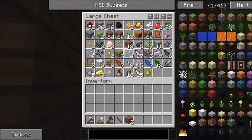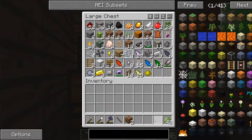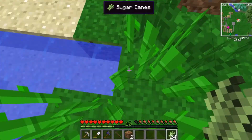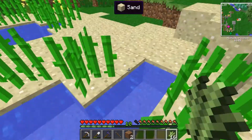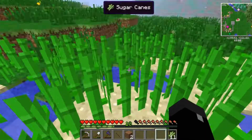First things first, we did a sugarcane farm. This is really important. Sugarcane is a useful thing. Paper is actually probably the most useful thing you can have in TomCraft, which is why I cared so much about finding the sugarcane, which I'm quite happy I didn't find. TomCraft is pretty much unplayable without sugarcane, and it seems like a pretty good place to grow it.